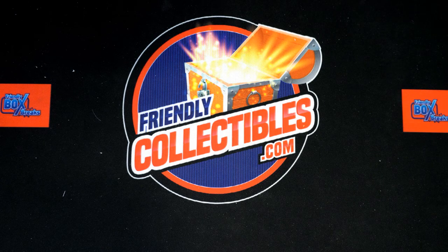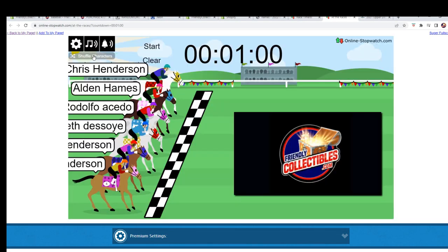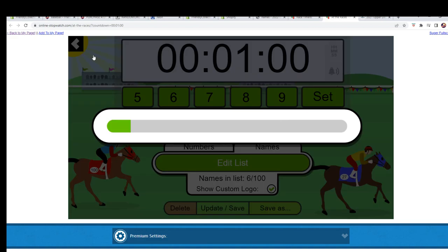We've got our horses at the line. We gotta shuffle them up seven times — we've got a minute on the clock. Let's switch over, start our shuffling, and then we'll find out who our first place through sixth place winners are. Here we go, shuffling seven times: one, two, three, four, five, six, and seven.